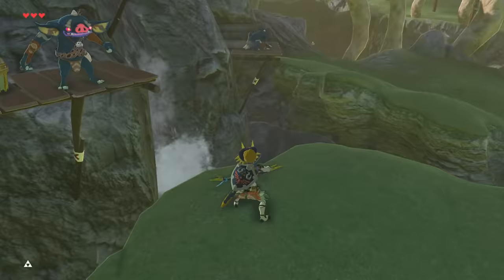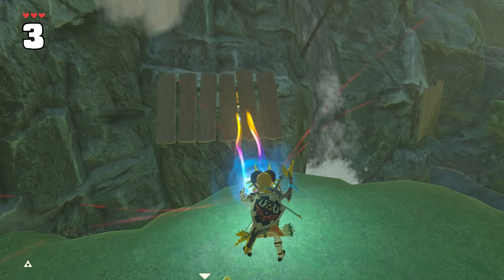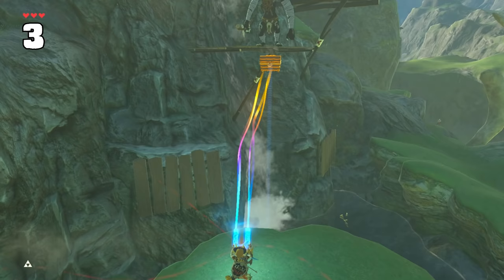These types of wooden platforms aren't just simple traps that fall down. They hinge both ways like a door, going in both directions. You can even make a moblin drown in a waterfall this way.